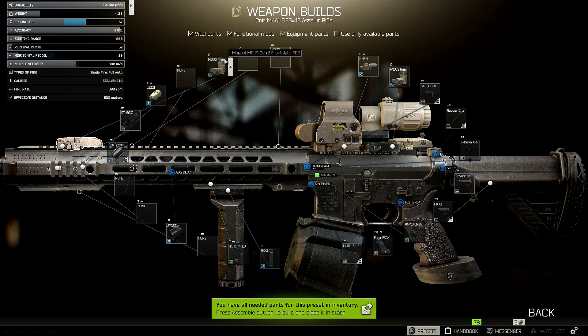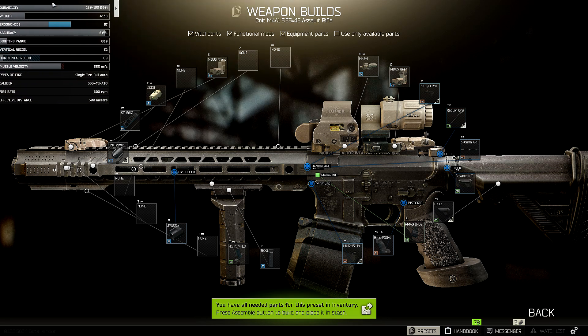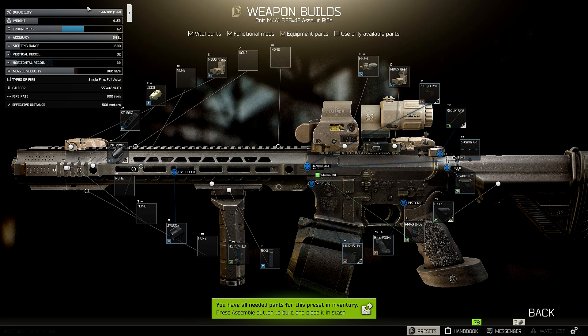That is the entirety of the build — including the front Magpul sight we went over for the extra ergo. I'm not going to go over prices here, but I will have all of these item names in the description if you want to check them item by item. If not, just go into presets, save this as a preset, and you can assemble it and put it on any M4 you want. I'll probably also have footage of me using this at the shooting range and in offline mode matches to show how the weapon works against scavs. Subscribe if you want to see more Escape from Tarkov videos — I'll be doing these for pretty much every weapon.